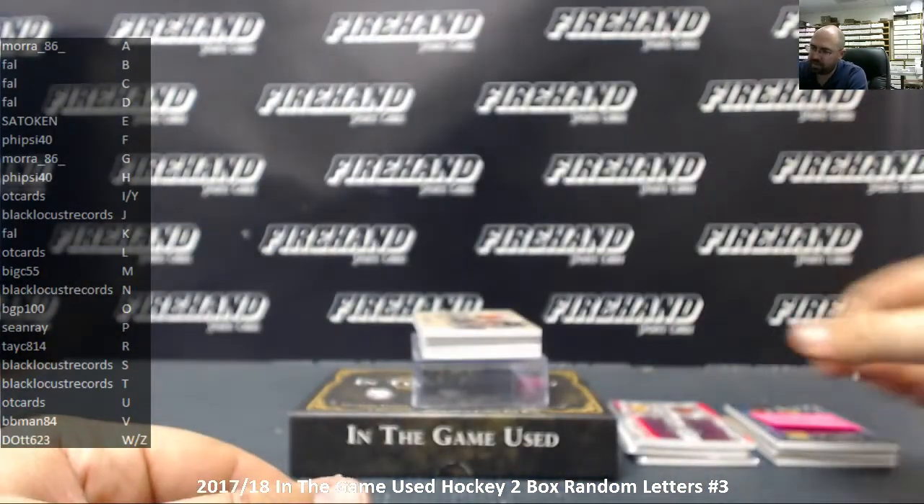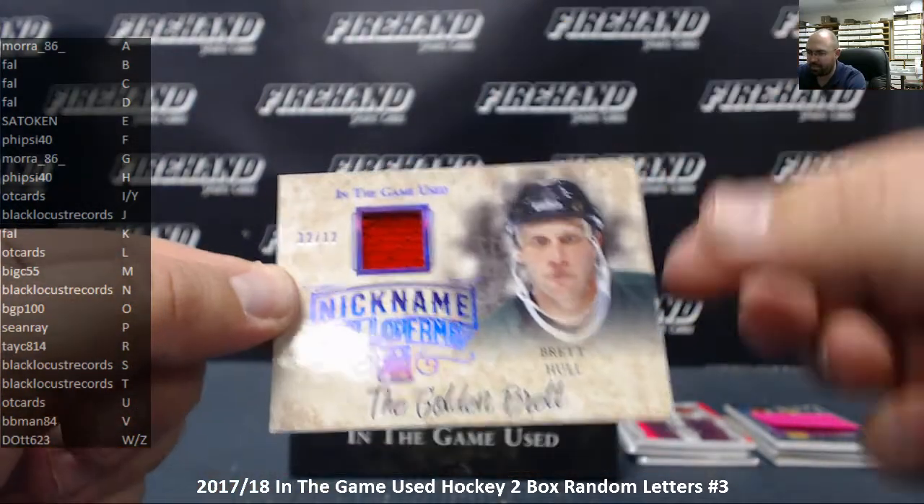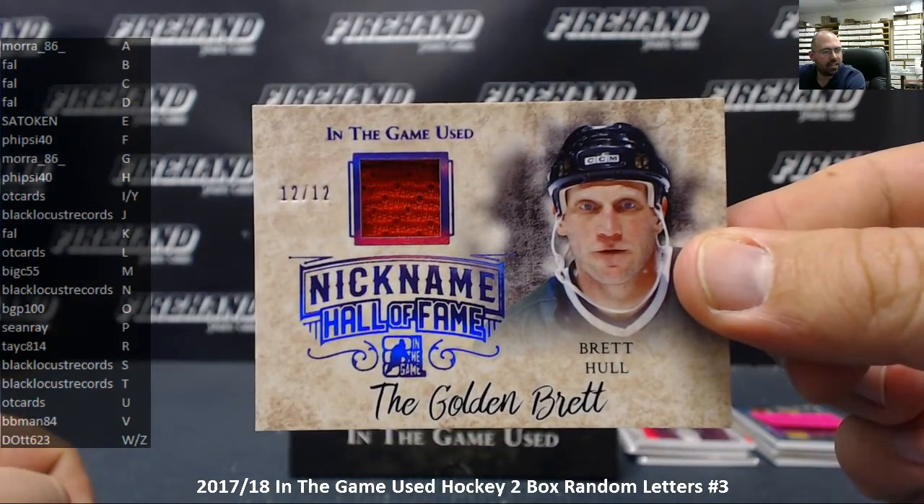Next up we've got another single relic — Hall of Fame Nicknames, number 12 out of 12: The Golden Brett, Brett Hall. The letter H goes to Fisai40.